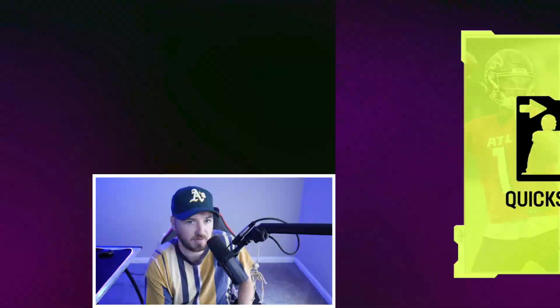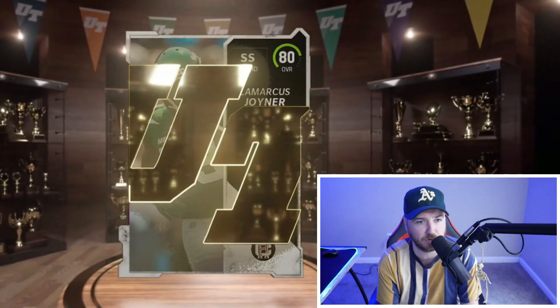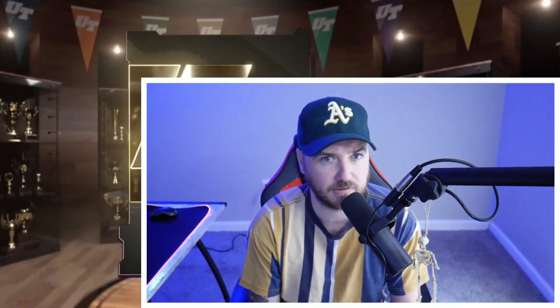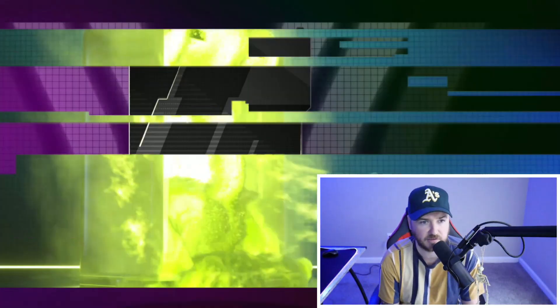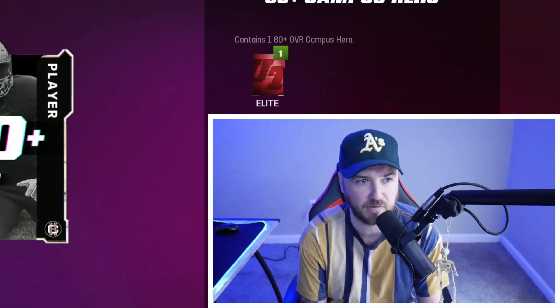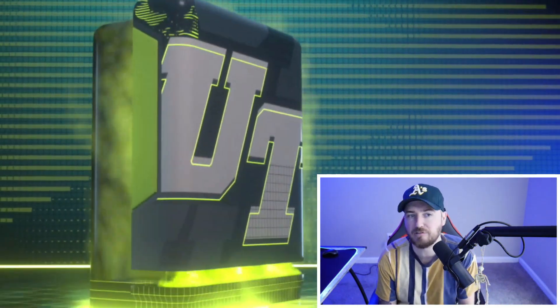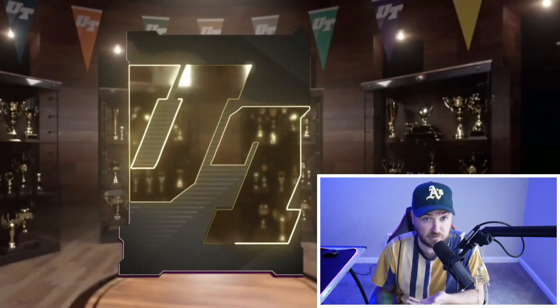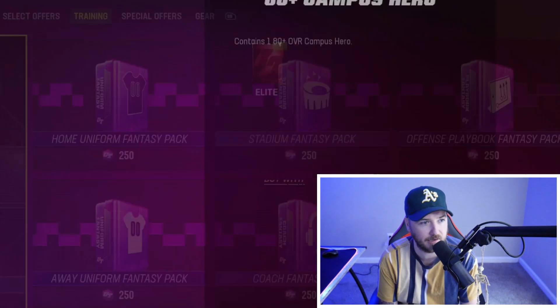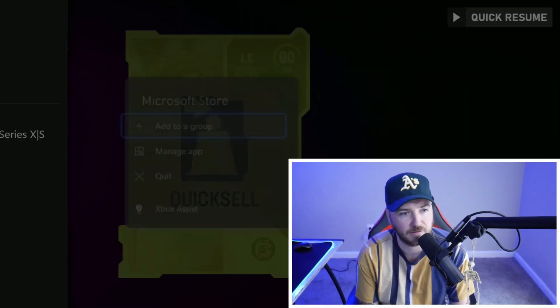Ever since I pulled that Marcus Mariota 87, we're in a little bit of a slump. We're a little over halfway through — three or four 87s and a good amount of 84s. We just need these things to continuously hit. Come on, where are the 87s at? Gary Zimmerman 84 — we'll take that. We're almost at double-digit 84s, which is good. It's been about a million coins spent so I'm probably close to 700k made back.